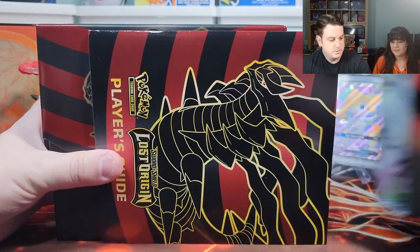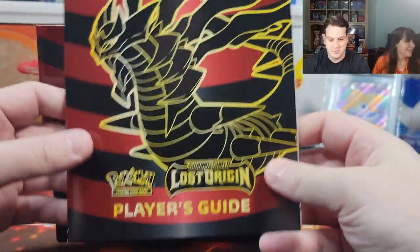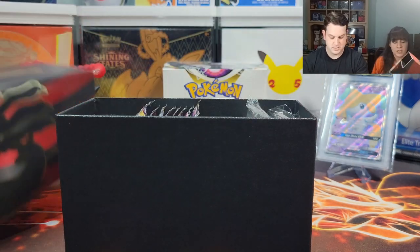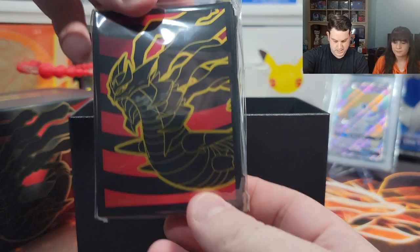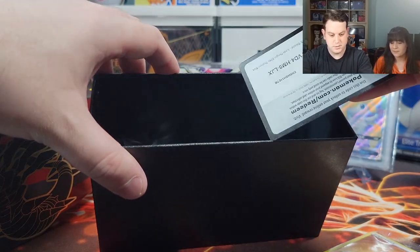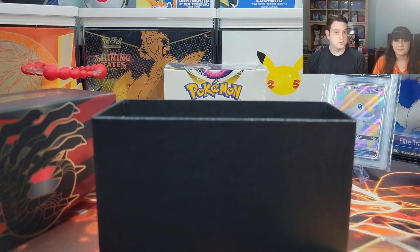Let's open up this ETB. Let's see what's inside — oh, that's art on the inside! Interesting, I've never noticed that before. I'm so focused on what's in there. We got a nice little book that we're going to ignore, a V-Star card, eight packs, sleeves — I like the colors. We got all the energy cards, the code card, dividers, and black and red dice. Let's clean up this mess and jump into the cards.